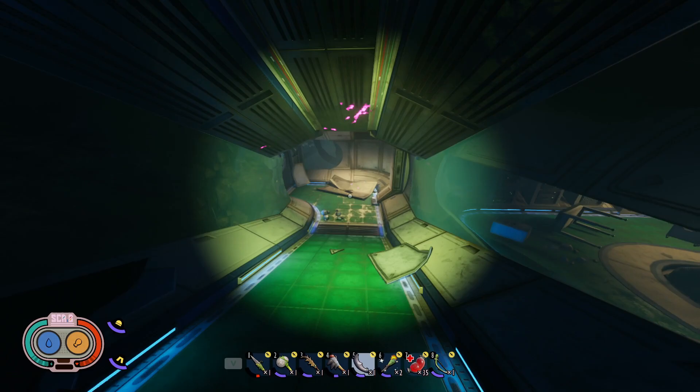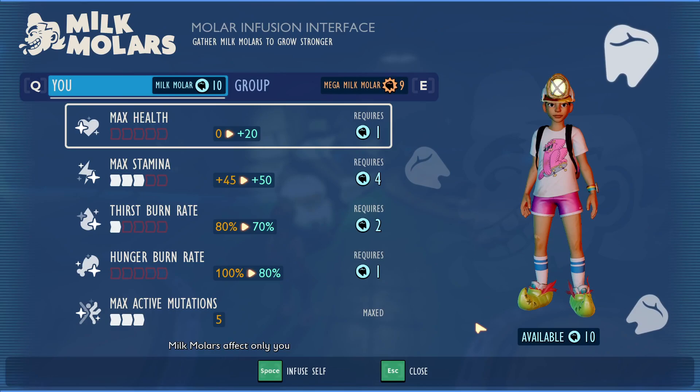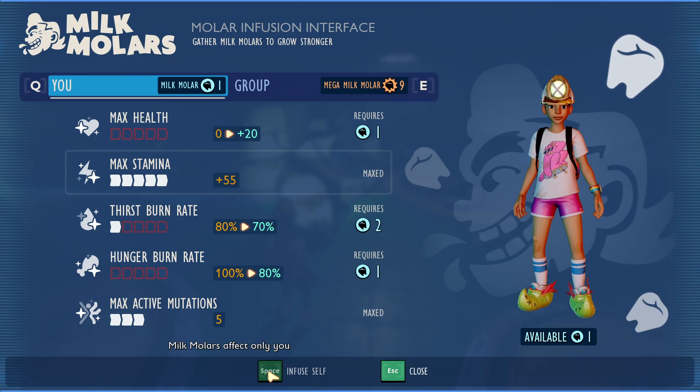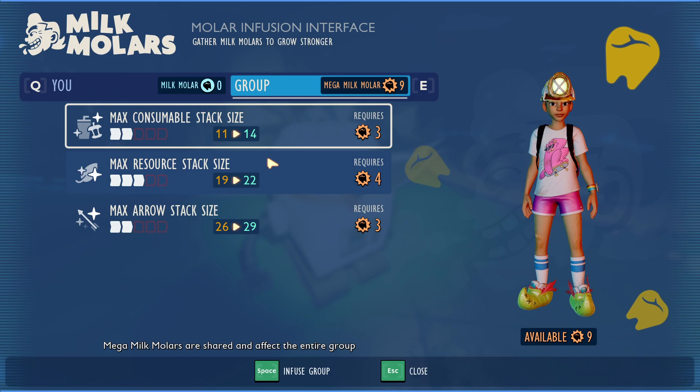Character upgrades via milk molars, as mentioned in the intro, are one of the two biggest surprises for me in the Hot and Hazy update. I love this new system as it gives us more choice in how we want to play the game. Right now we have the option to increase our max health and max stamina, reduce our hunger and thirst strain, and increase the number of mutations active. These are all great choices, and the only other stat I think could be added for upgrade would be movement speed. Additionally, we can also increase stack sizes using mega milk molars, which is nice, but I think I speak for just about everyone that plays Grounded — we would like to see more backpack slots.